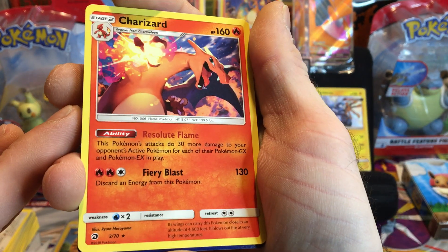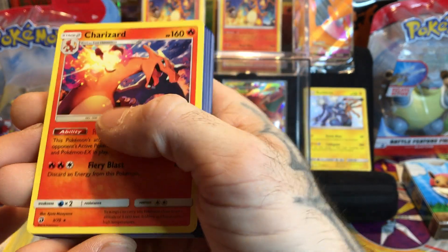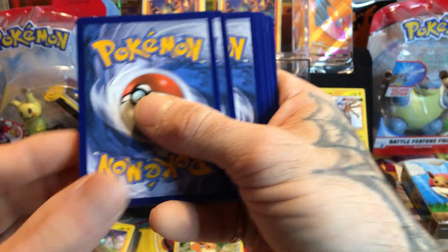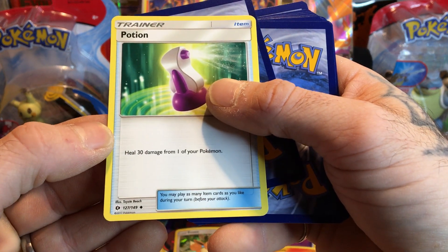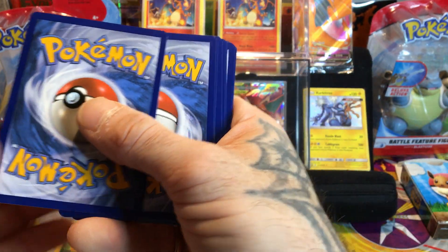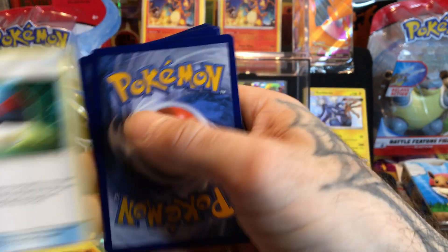We are on fire - we have a Charizard, ladies and gentlemen! Has been pulled! Yes, ladies and gentlemen - you get a Charizard in this kit! And you get another fire energy. What a great deck, guys. I love it - learn how to play together and you get a Charizard!